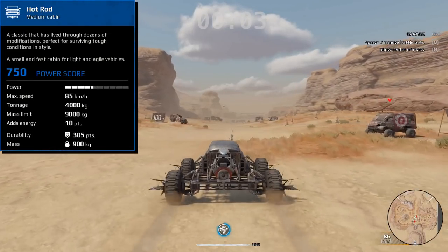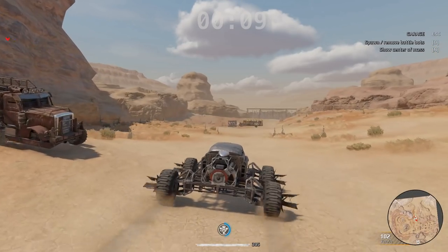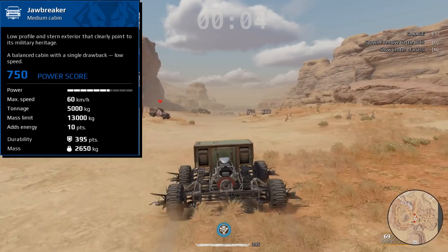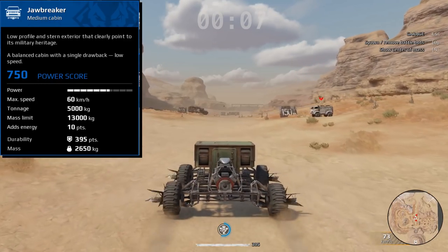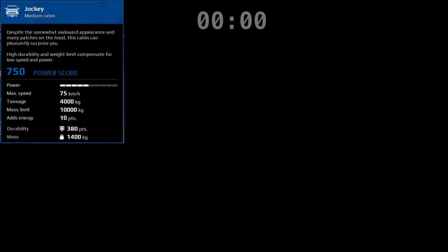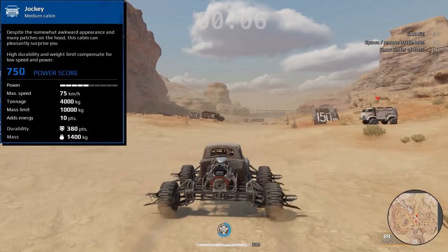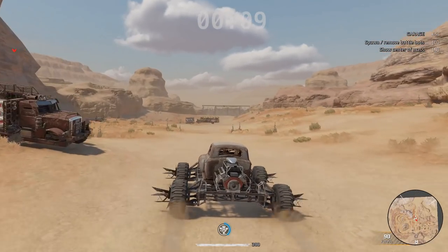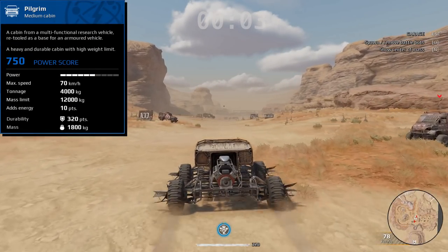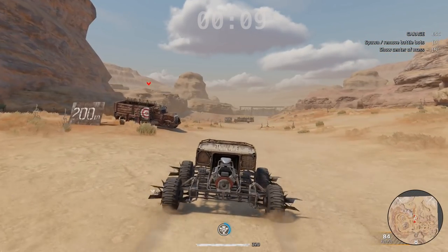Followed by the Hot Rod with a base speed of 85. It's a Hot Rod, so it's fast, but not ridiculously fast. Next we've got the Jawbreaker, which drives almost more like a heavy cab with a base speed of only 60. She's not going that fast compared to your other blue cabs. The Jockey only goes 75 as a base speed and doesn't really get going too super fast. Next up we've got the Pilgrim — there's a reason you don't see a lot of these. They're not super speedy either, but you get a little bit more tonnage, and it's chugging along fairly slowly.